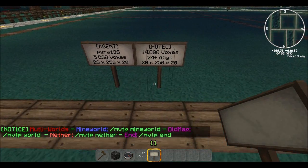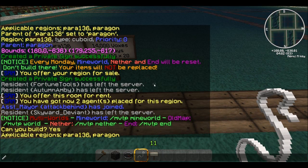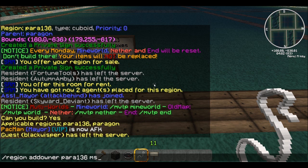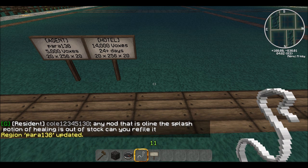If you want to add somebody to your region, use slash region add member, then your region name para136, then the person's name. Or if you wanted to add an owner — like if the plot got reset or the owner's name got taken off — use add owner, the plot name para136, then the person. So we'll put MS Styles; he's one of my co-admins and a mod on this server. Click enter and your region is updated.